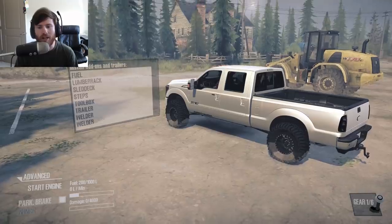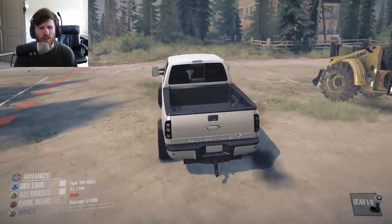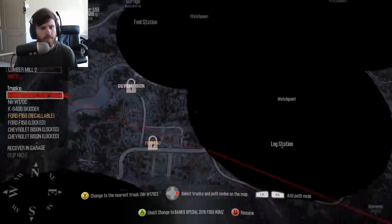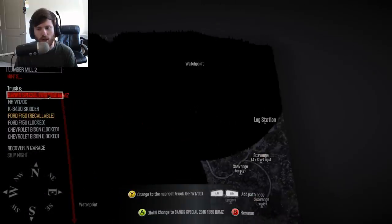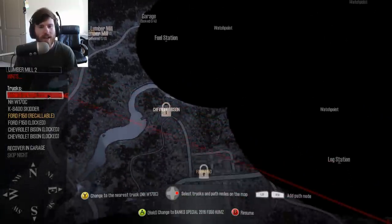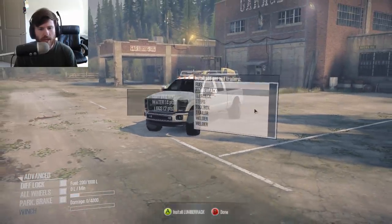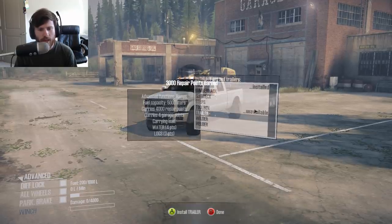Without any further ado, we're going to be hauling that front-end loader out to the garage — well, garage slash lumber mill area. Because we're on Mount Longmore right now. The lumber mill and the garage are right next to each other. I almost want to take it out to one of these log stations, basically as a way to help them collect lumber.